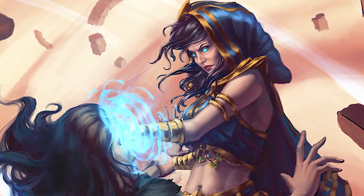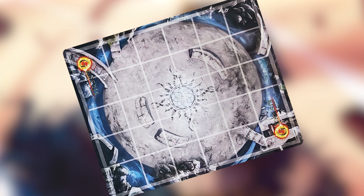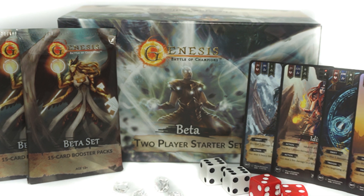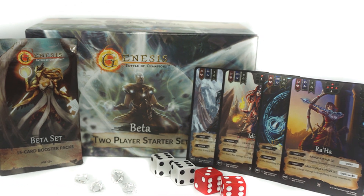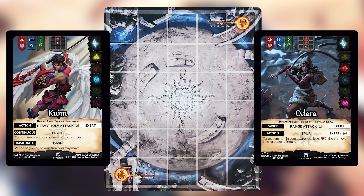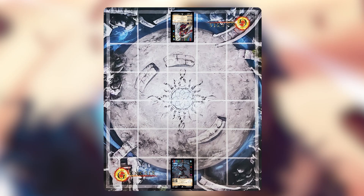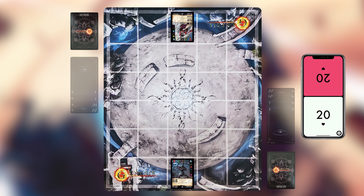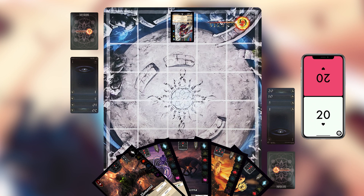Let's get set up for a game. Grab yourself a 5x6 playmat and lay it so that both of the five-sided sides are facing the players. If you don't have one, I'd recommend picking up a Genesis Battle of Champions beta two-player starter set — there's one in the box along with everything else you need. Next, you and your opponent grab your champions from your deck and put them in the very center spot closest to you. Grab some way to track your life, shuffle your deck, make sure you have all of your aura ready, draw yourselves five cards, pick someone to start, and you're ready to play.